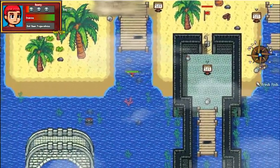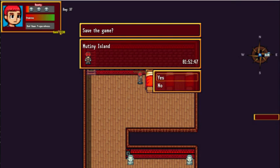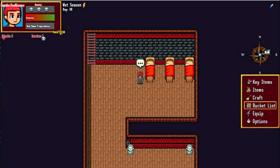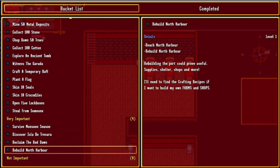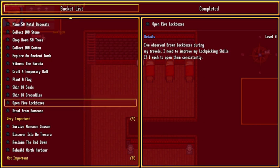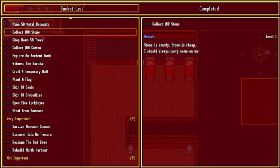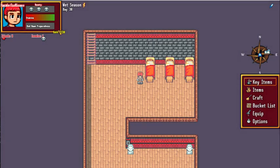I just want to get in the building. I think that'll be enough for this episode. I do kind of want to look at my bucket list before I leave. Rebuilding it is a mission, not just discovering it - well, I'm glad I discovered it anyway. I gotta find a way to kill crocodiles. To improve my lockpicking skills I haven't stolen from someone yet. I'll see you folks next time - thanks for watching!